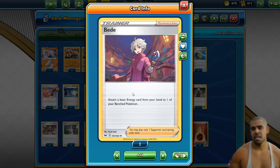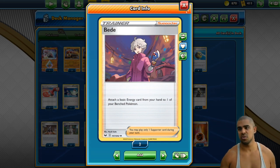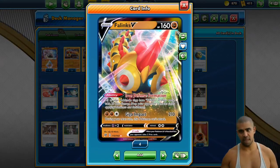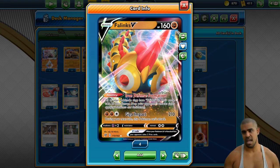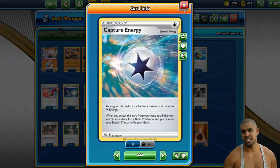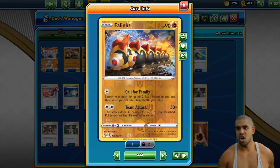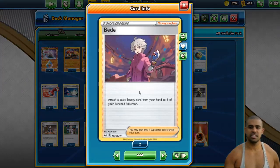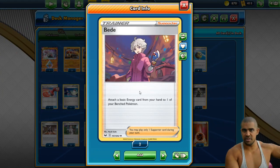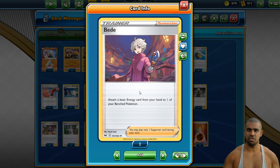We play 2 Bede. Bede is a card that doesn't really see a lot of play — you see it potentially in some Obstagoon decks. But I think it does work quite well here. Provided you've got an Air Balloon attached, if you haven't found 2 energy, Bede lets you promote the Air Ballooned Pokémon, attach any energy you like (apart from Twin, obviously), and then Bede on the next Fighting energy to fulfill your Team Attack. With Counter Gain, you can actually get the Phalanx attack going in one turn, which is kind of cool. Bede's quite nice.